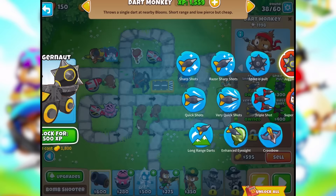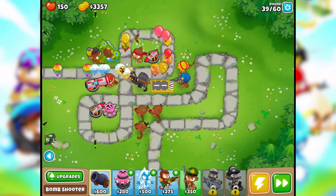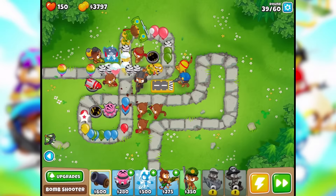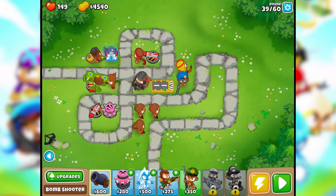Any new upgrades for the regular guy? Triple shot, crossbow — let's do the crossbow since we have a lot on this path. We wanna save money though. The boomerang guy — I haven't upgraded him in a while. Same with the other guy. Oh man, a lot of balloons are passing through. Oh no — one balloon got through, I only lost one life, so I'm at 149. Next up is a MOAB!